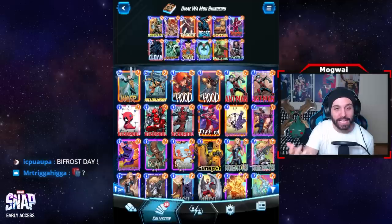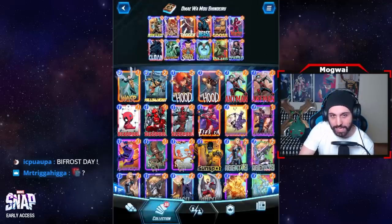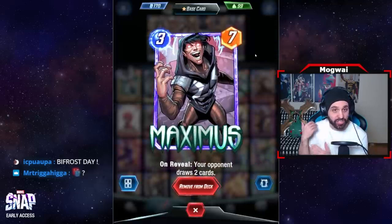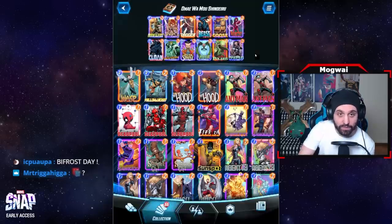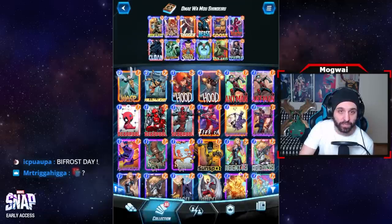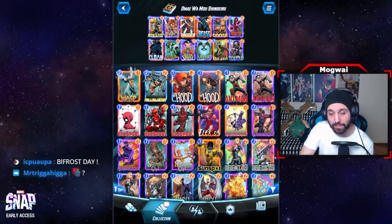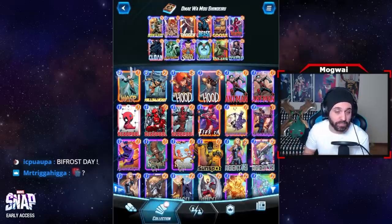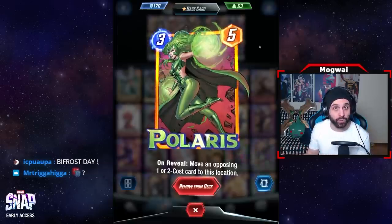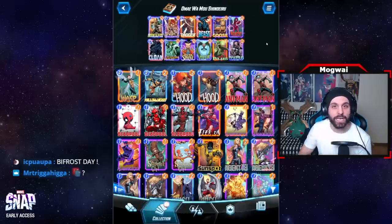We have Doctor Strange to move our big units again. Polaris and Maximus represent really high power three-mana plays. Maximus is very strong with Goose and represents the most straight-up power on a three-drop without any prior requirements. A lot of times we end games with three-drop plus three-drop, or with cards returned by Beast — Dagger, Iron Fist, Dagger, into a three-drop — and other combos. The curve, even though it seems very low, actually flows really neatly and is deceptively powerful.